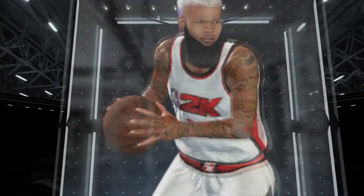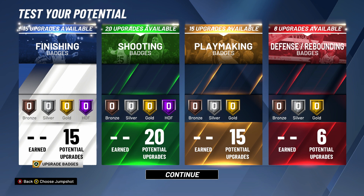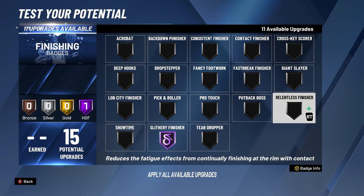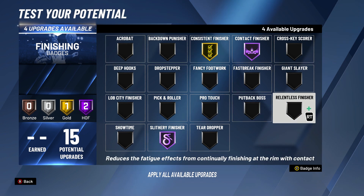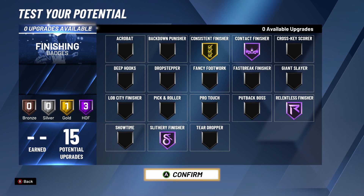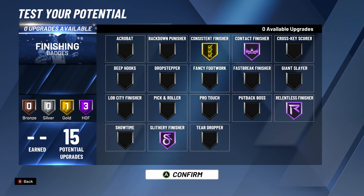I'll show you the badges you can get and everything — what you get at Hall of Fame. This is my favorite build; this is probably the best guard build you can make. At 99, you get that 88 speed, 91 acceleration. For finishing, you got 15 finishing badges. Slippery Finish — Hall of Fame. I might change around my badges a lot, but that's what I have right now for finishing and I love it.